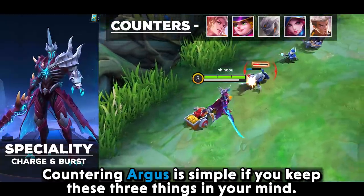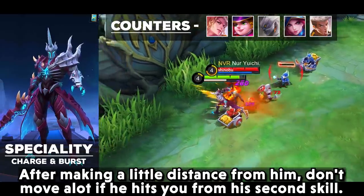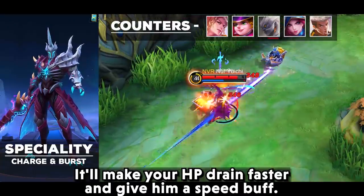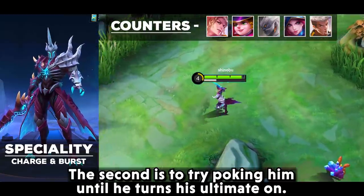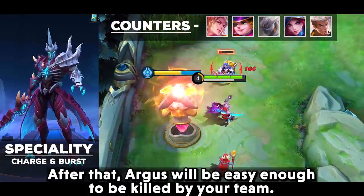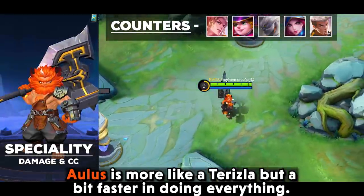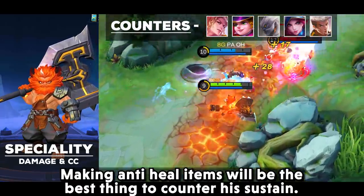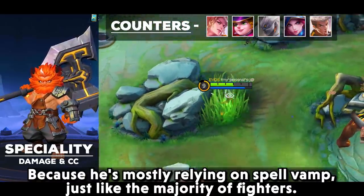Countering Argus is simple if you keep three things in mind. After creating a little distance from him, don't move a lot if he hits you with his second skill — it will drain your HP faster and give him a speed buff. Try poking him until he activates his ultimate, then wait at a safer distance until his ult ends. After that, Argus will be easy enough for your team to kill. Making anti-heal items is best to counter his sustain, since he mostly relies on spell vamp.